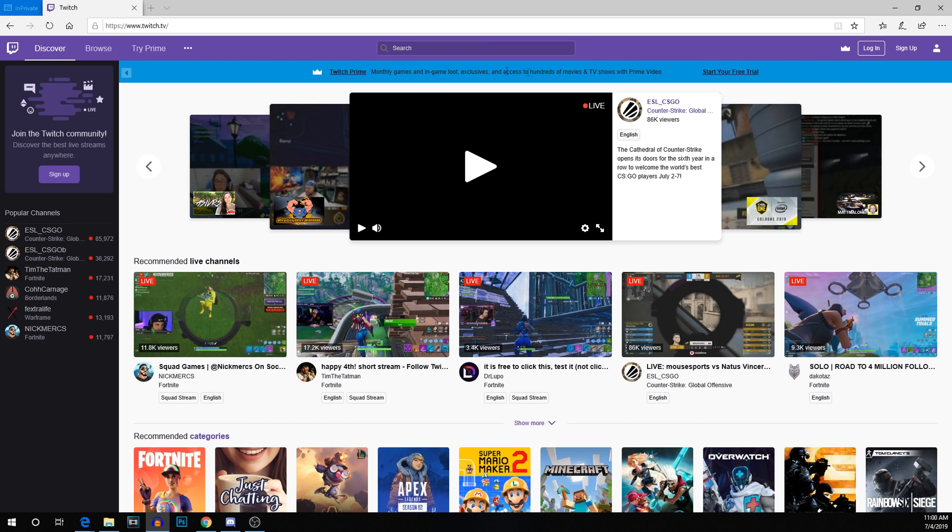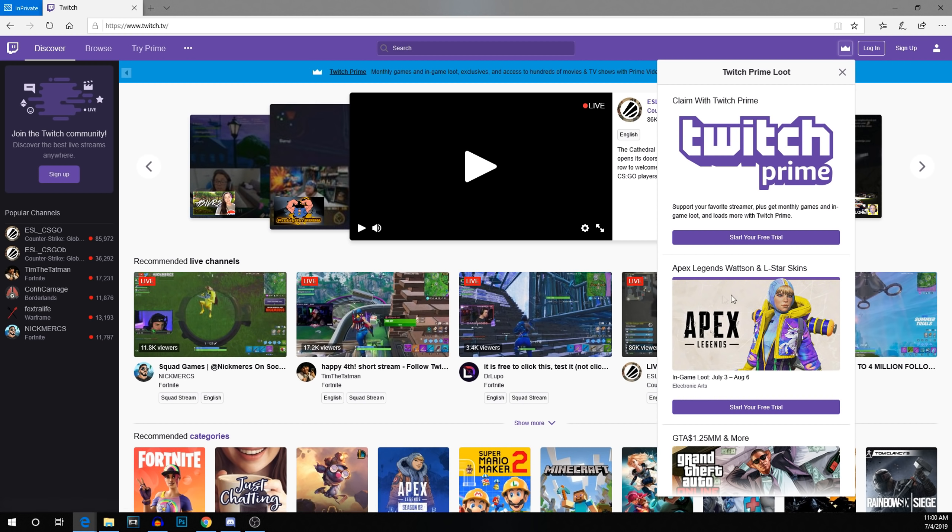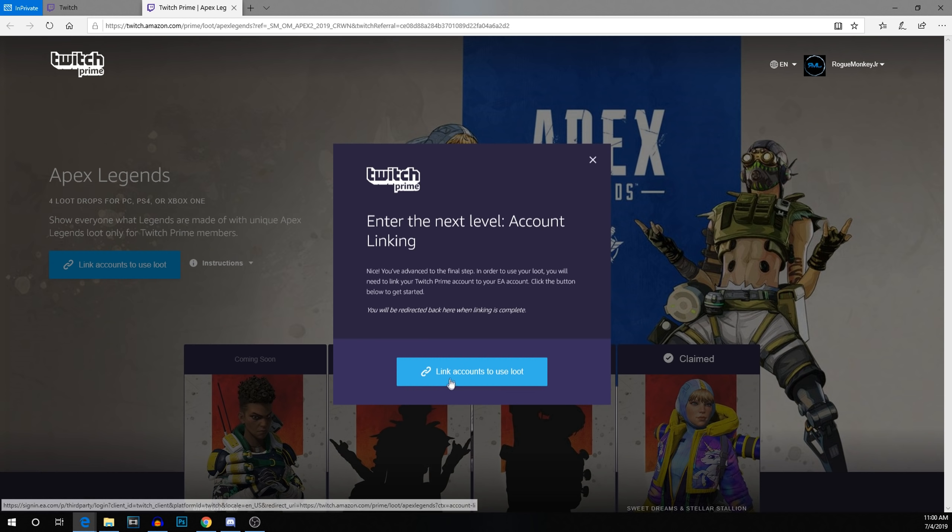All you have to do to actually get the loot is go to Twitch Prime, click on this little crown here, and go see the Apex Legends Watson and L-Star skin. Now if you aren't logged in or don't have a Twitch Prime account you can start your free trial. Click on that, and once you're logged in you can claim the offer.